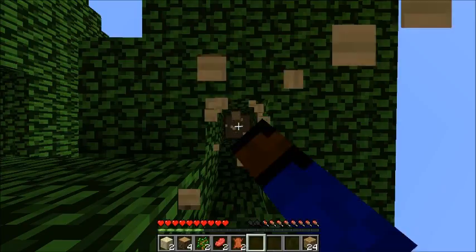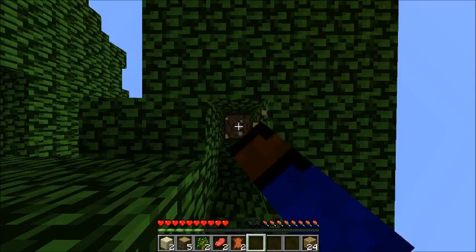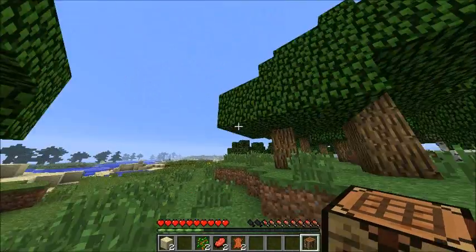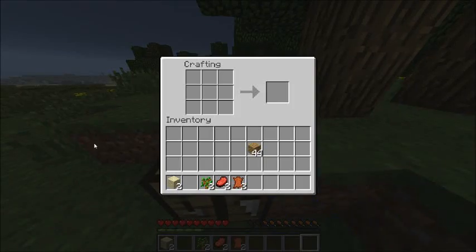First things first, we need to get some logs to make planks, to make a crafting table, to make tools. Now I got 48. Got a workbench — we're gonna need sticks.